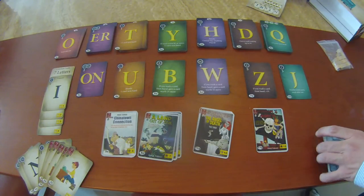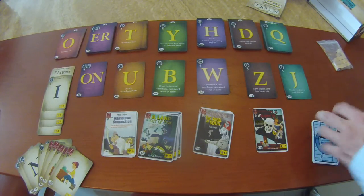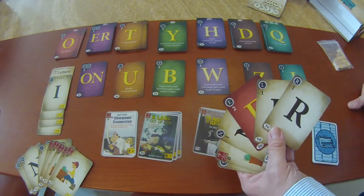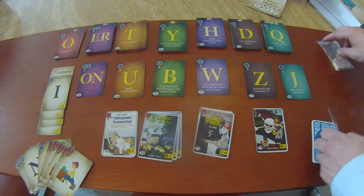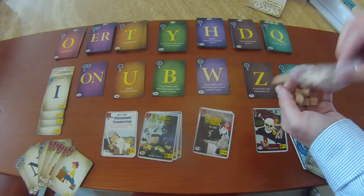Existen distintas variantes del juego, como el Bounty, en el que si en algún momento no sabes qué palabra poner, puedes mostrar tu mano a los demás jugadores y ellos te sugerirán palabras que puedes crear. Si escoges jugar una de las que te sugirió alguien más, él o ella se llevará uno de estos cubos y podrá intercambiarlo por un centavo a la hora de comprar una carta.